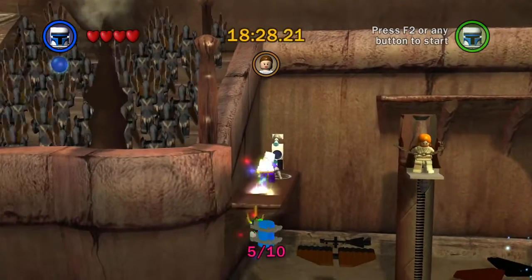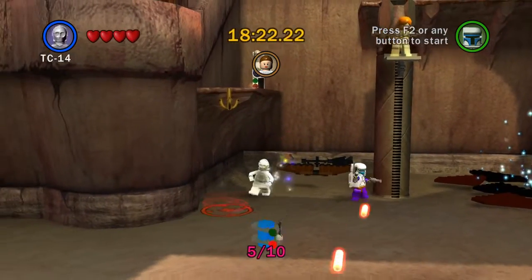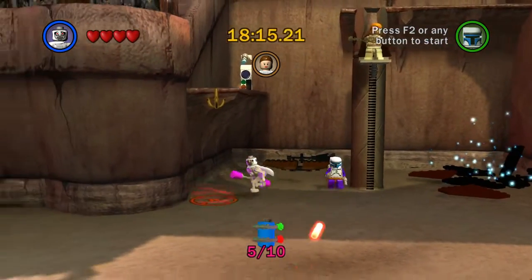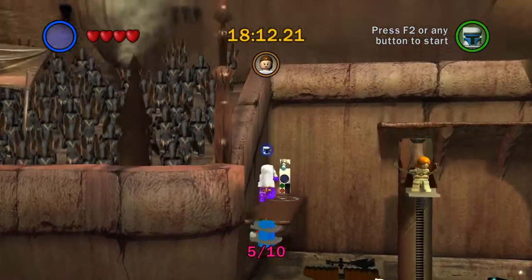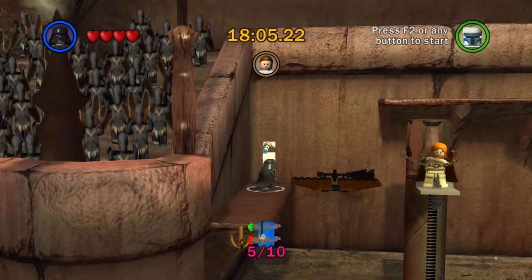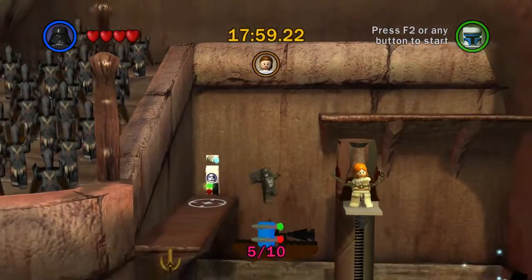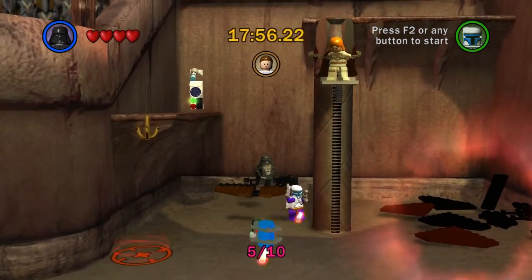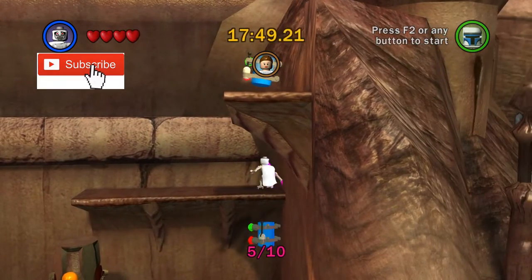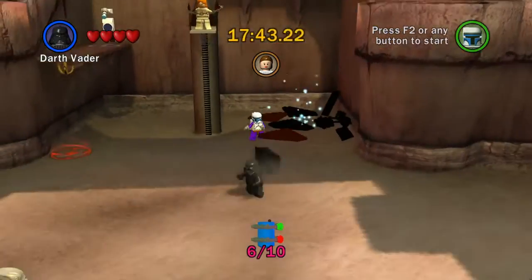Jump up — excellent! We can go for two there, oh, hit the wrong button. Can we not get up there with you? Let's see — okay, that's a Stormtrooper. We'll go with that then. Excellent! That's a bit slower than I was expecting, but it's fine. We can do this, guys. Let's just plant ourselves here, get up here, get to the jumpy section.